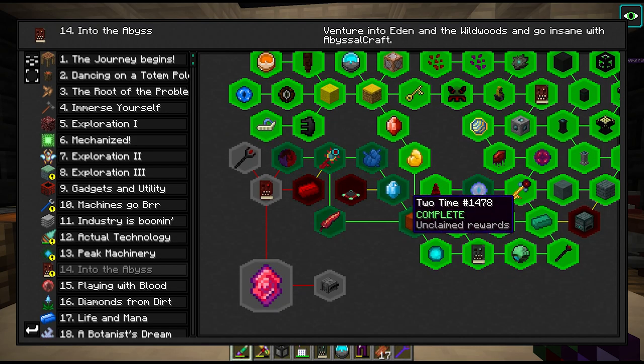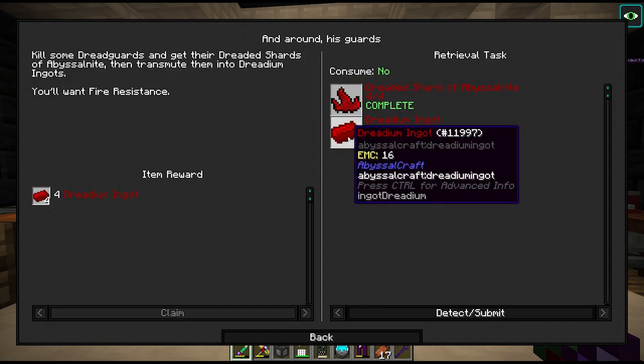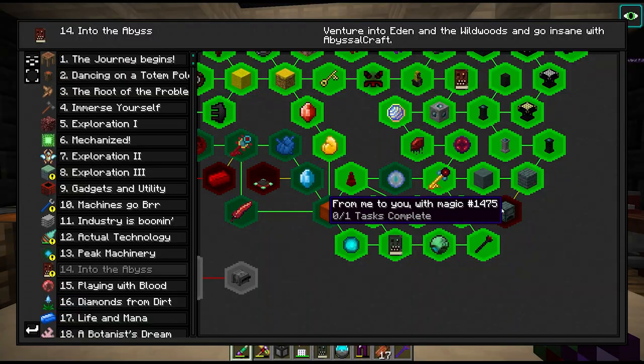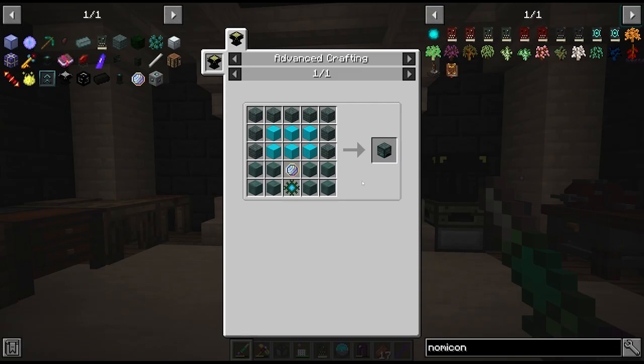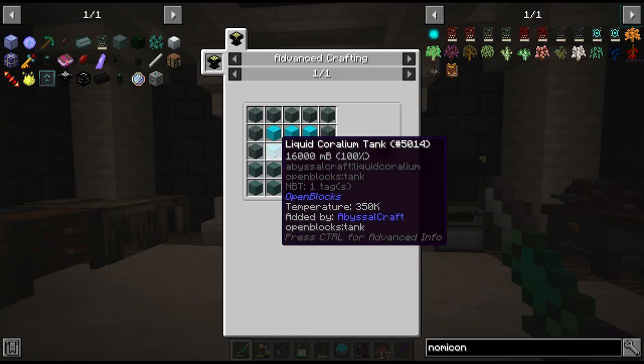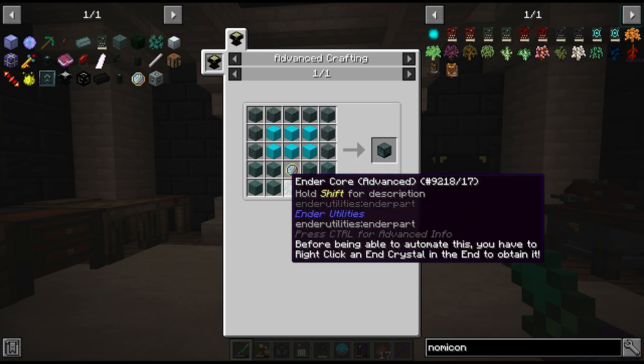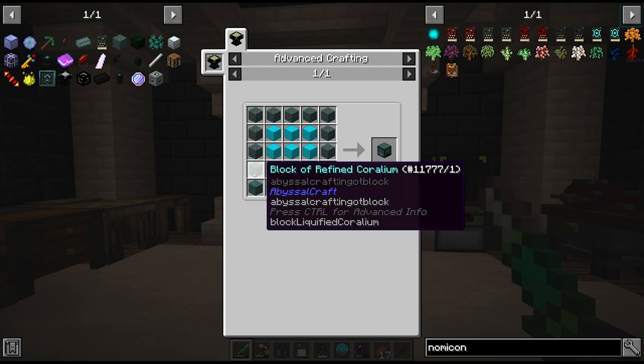After farming those guys, we need to turn the shards they drop into ingots, and to do that we need to transmute them, which means going back for this little quest over here - which means making the transmutator. Oh man, that is a lot of coralium tanks. We're going to need another transmutation gem and probably another active ender core as well.